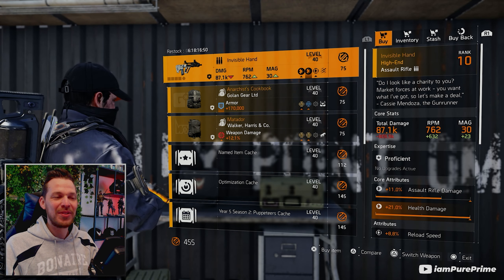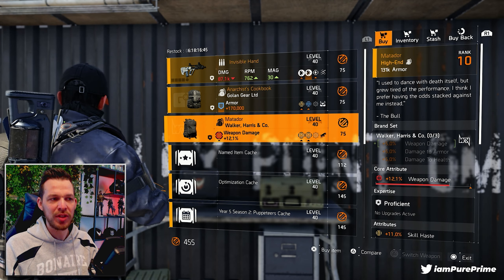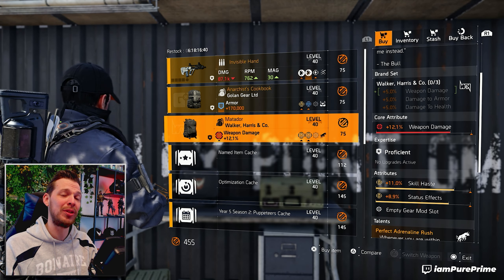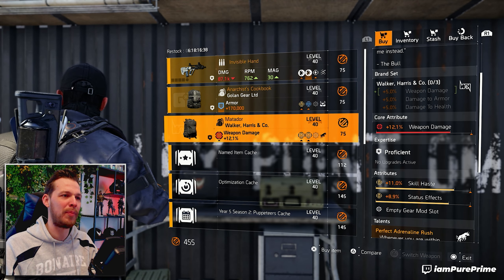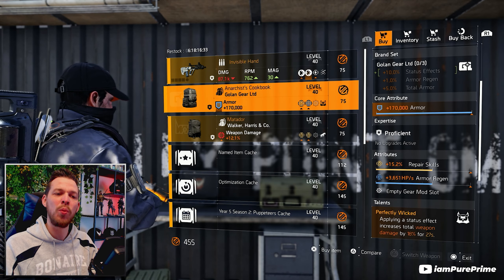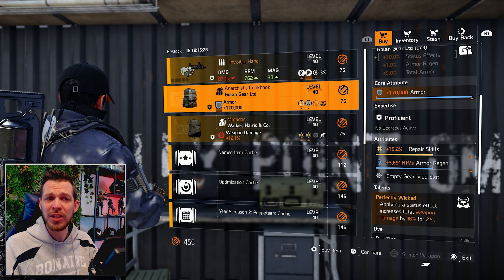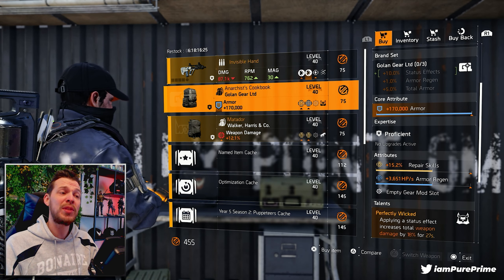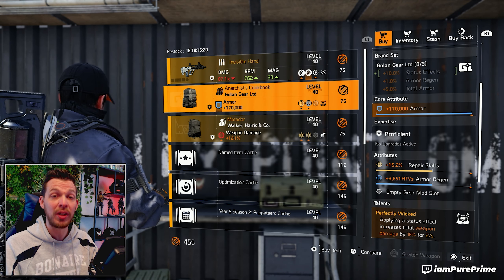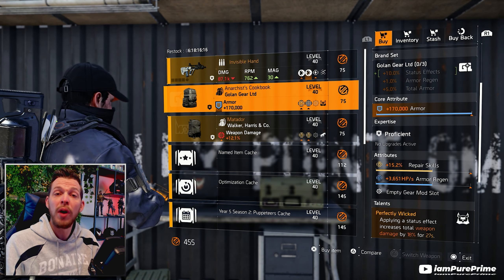At the Countdown vendor we have the Invisible Hand, the Anarchist Cookbook, and the Matador for sale. Everybody will look out for the Matador but it has double yellows, so it's not worth picking up. Same for the Anarchist Cookbook — repair skills and arm regeneration with Perfectly Wicked. You could go for it for the arm regeneration and roll that repair skills away, especially if the golden stat stays at two percent arm regeneration after Project Resolve.